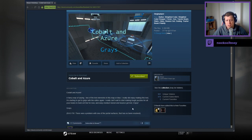Cobalt and Azure — a fancy way of saying two of the test elements in this map are blue. They are blue. I really did enjoy making this test. I'm starting to get to grips with the editor again. I really can't wait to start making tough puzzles for you all, for all your brains to twist on. But for now, an easy to medium funnel and bounce shell test — enjoy.